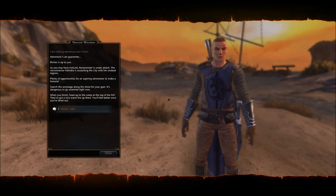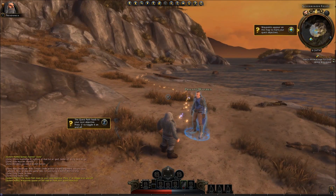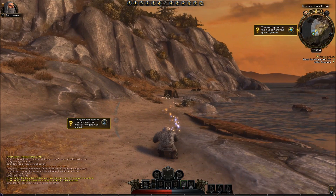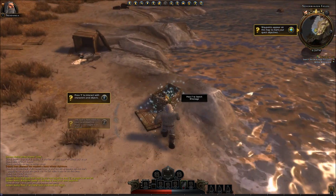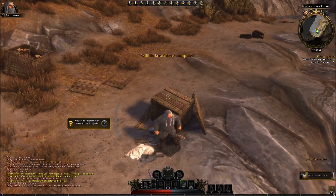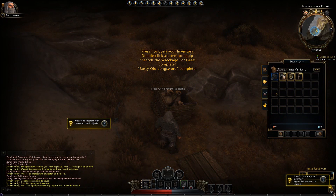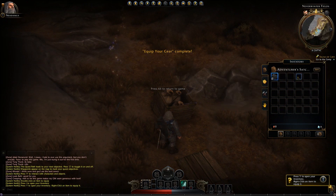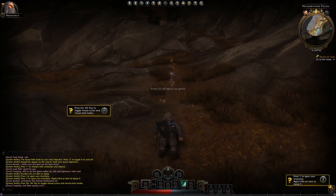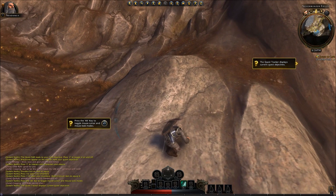Adventure! I can quest you to your next objective - press C to toggle it on and off. Waypoints appear on the map to mark your quest objectives. Press F to interact with characters and objects. Press I to open your inventory. Double click an item to equip it. The quest tracker displays current quest objectives.